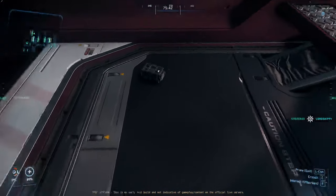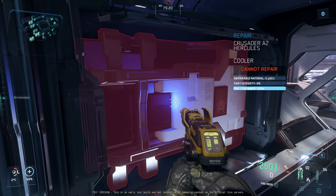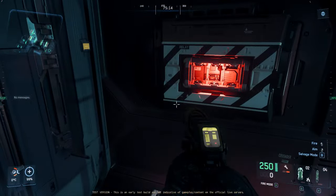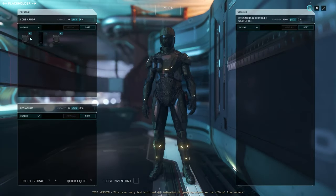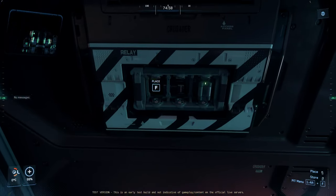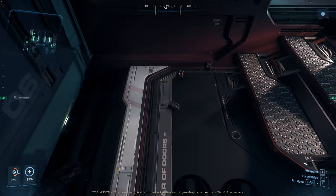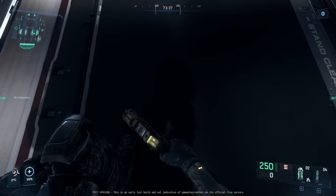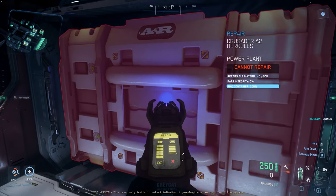The turret room is out — starboard or port side turret room — and the starboard side engine room. Roger that. We are completely dead in space. Engineers, fuse up — you should be up. We still need the turret room. The fuse dropped but it just came back online. Power plant is at zero health and both power plants need repair.